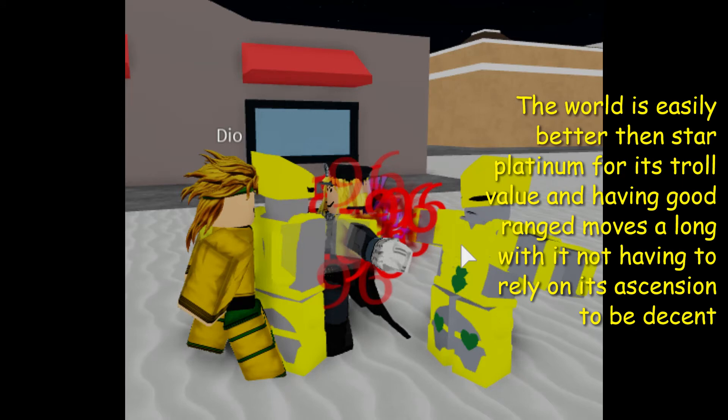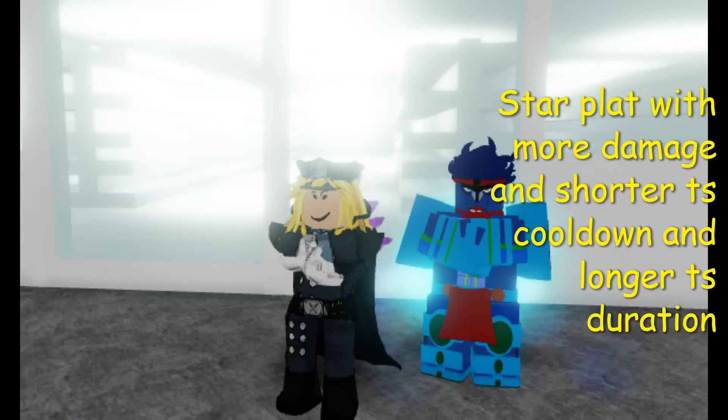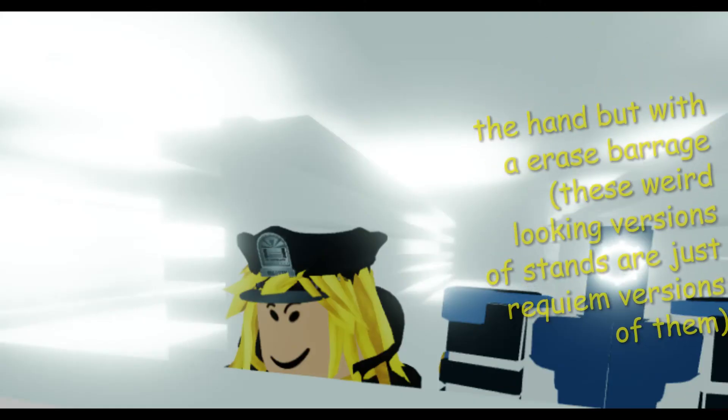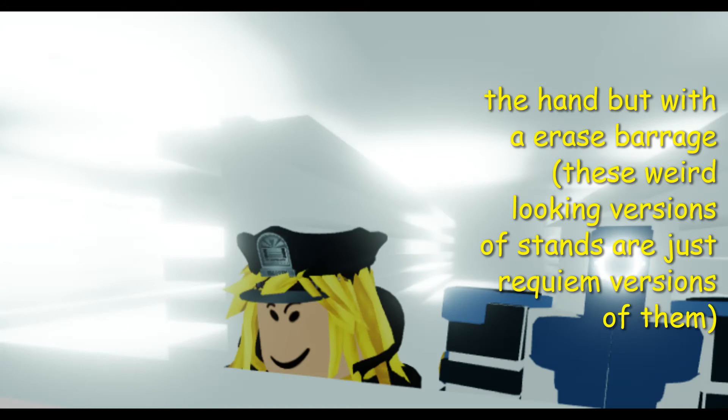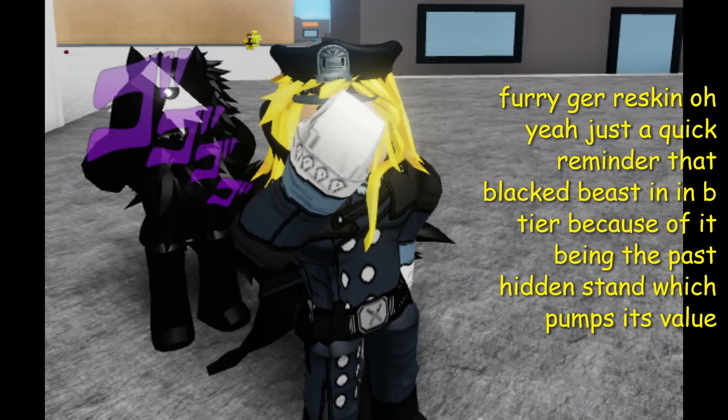The World is easily better than Star Platinum for its troll value and having good ranged moves, along with not having to rely on its ascension to be decent. Star Platinum Requiem has more damage and a shorter time stop cooldown and longer time stop duration. The handbub weird-looking versions of stands are just Requiem versions of them — a Preacher reskin. A quick reminder that Black Beast ranked here because of it being the past hidden stand, which bumps its value.